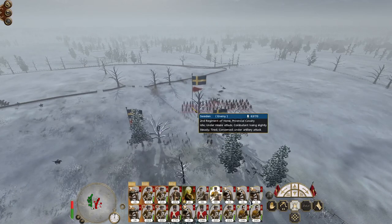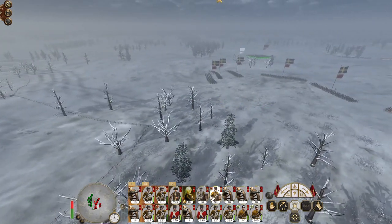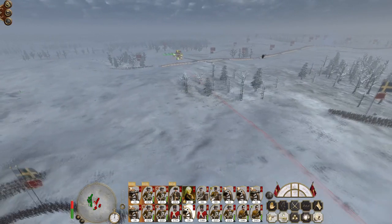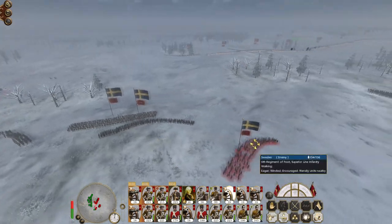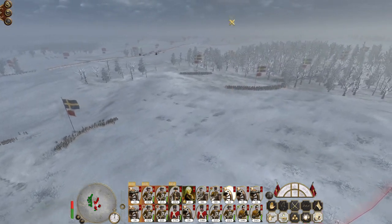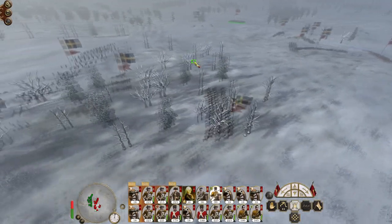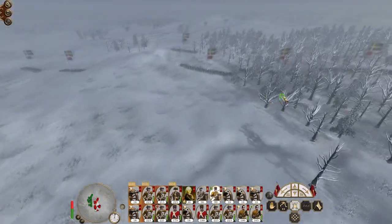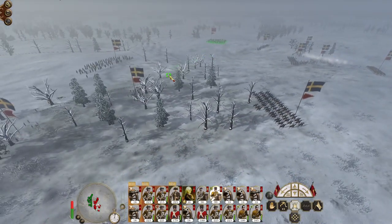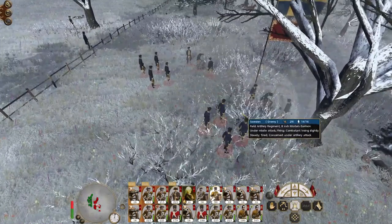My guns can shoot at nearer targets. I've got some Hussars, some Provincial Cav. We've knocked out one howitzer. We're actually giving them a rabbit to chase as well. Howitzers might actually focus on this flank, because it looks like our men down here are going to be slightly overwhelmed compared to the other flank. The mortars are no bueno, although we are chipping away at them — they've now got only two guns left.